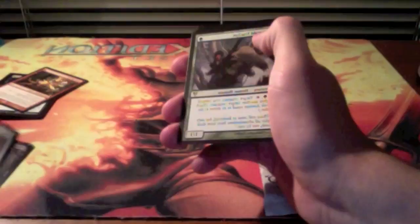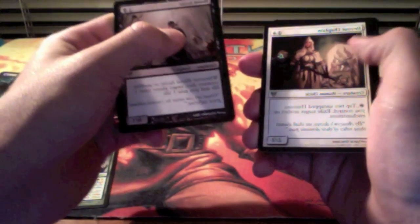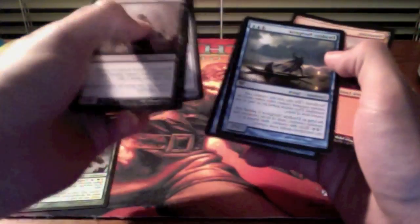Onto the other pack, hopefully something sick. Might be a foil in this one. Blood Artist — good draft card — Devout Chaplain, Angels Tomb, Dead of Navigators. This card is actually pretty good. And that's it.